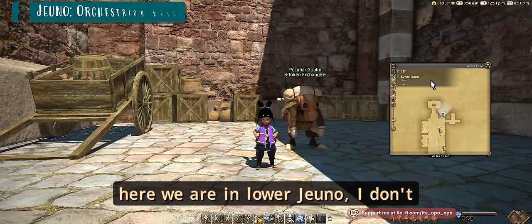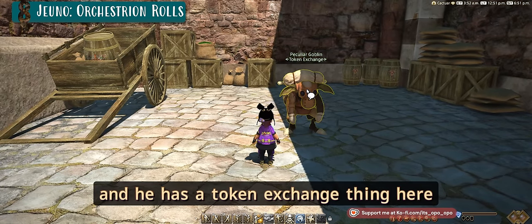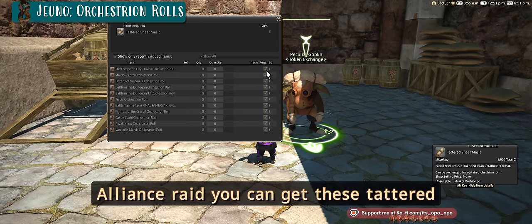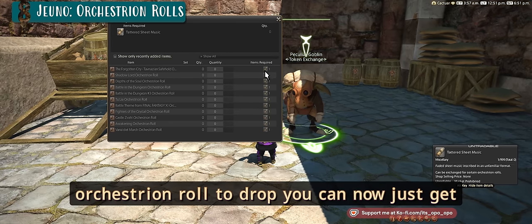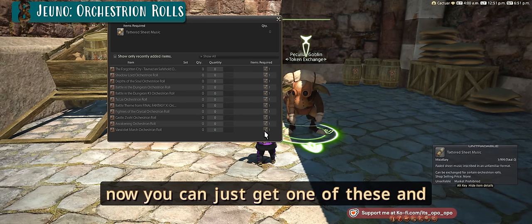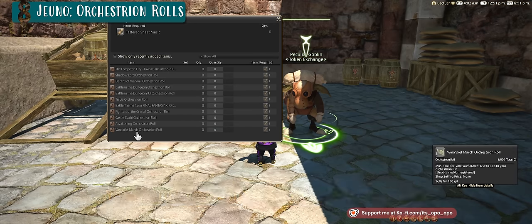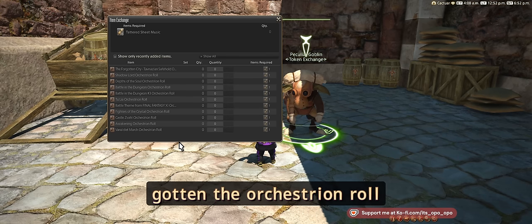Here we are in Lower Jeuno. Talk to this peculiar goblin who has a token exchange and sheet music exchange. In the new alliance raid you can get Tattered Sheet Music — instead of trying to get a specific orchestrion roll to drop, you can hand in the sheet music for one of these rolls. Currently there are 12 total: 11 from the vendor and one from the MSQ, which you've probably already received if you've seen this guy.